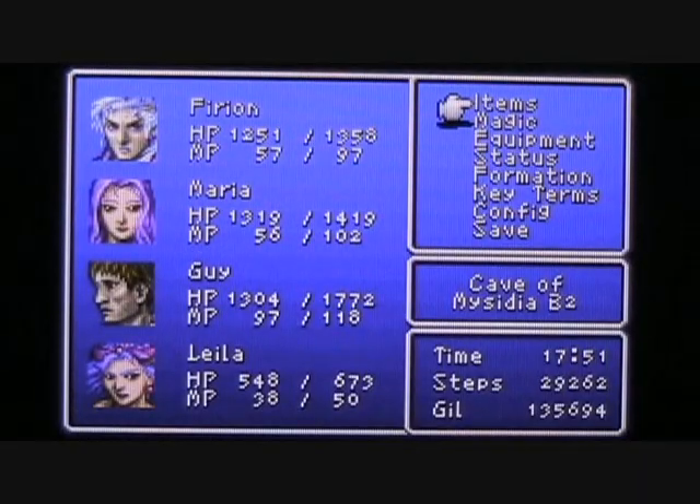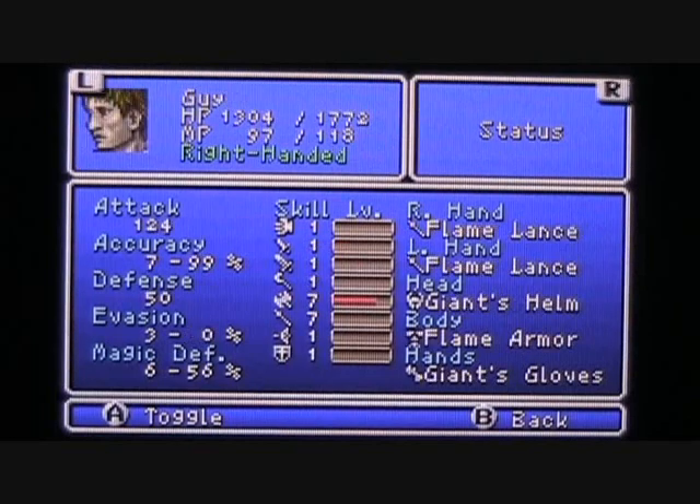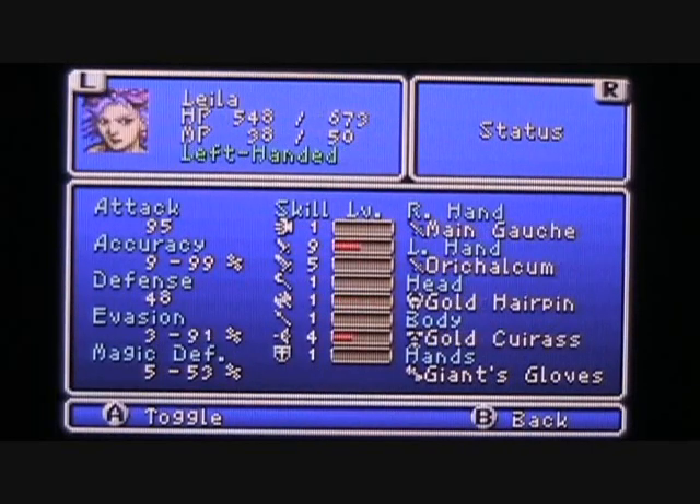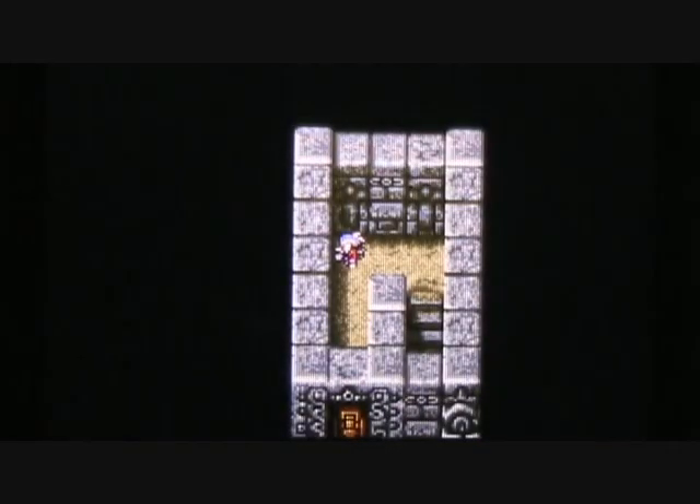Maria and Guy got a level up on their Magic Defense — it's now level 6. Firion and Layla are still straggling at level 5. Let's make a U-turn here and go down this set of stairs.